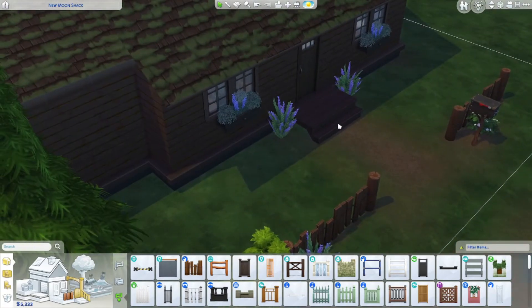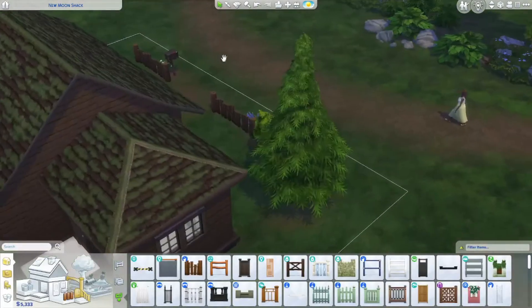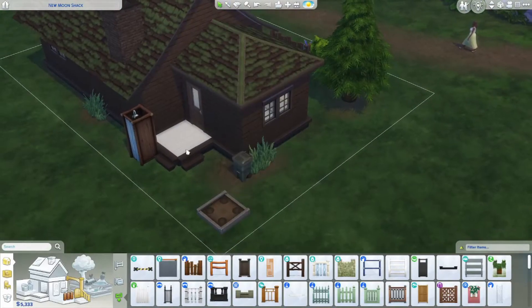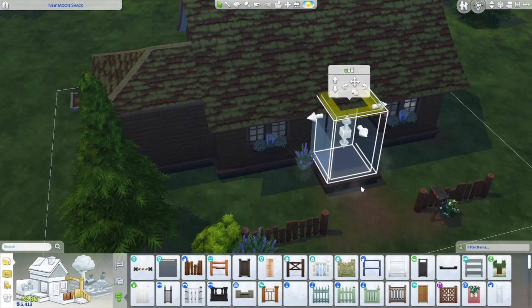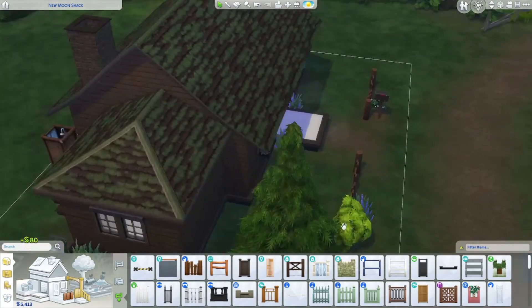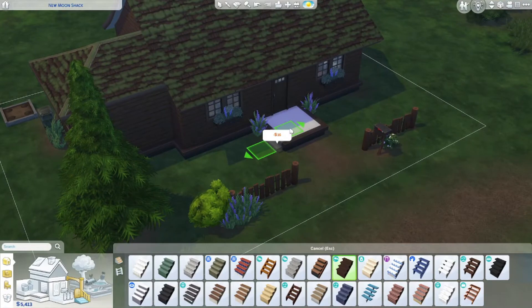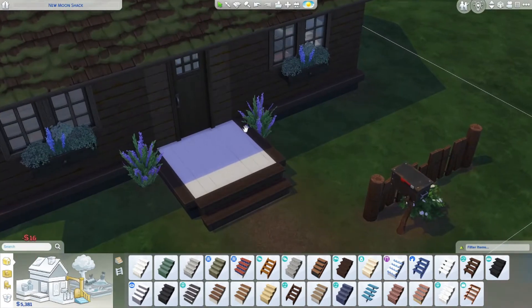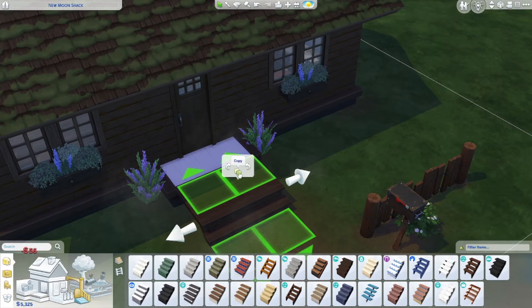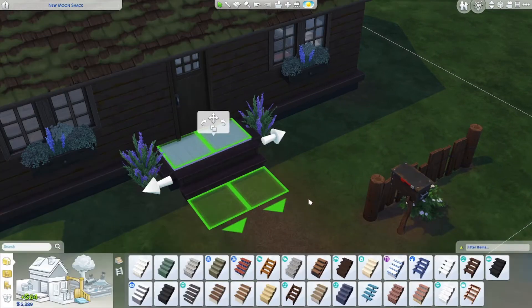I don't think a lot of this shrubbery fits. One thing I want to do is maybe get a porch, so I'll take this and duplicate it. That worked! Then we'll take these stairs and position them here, and there we go - we have some stairs now.